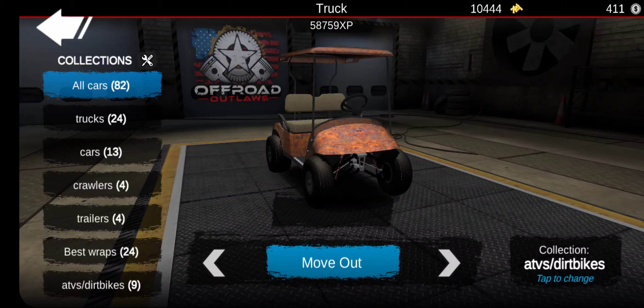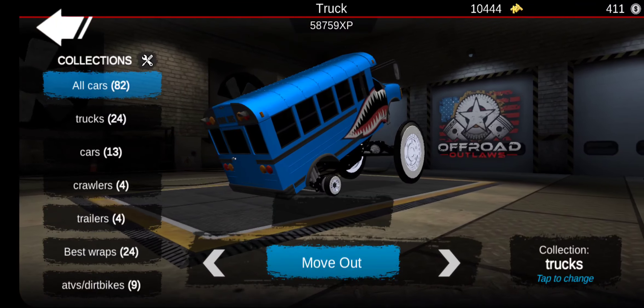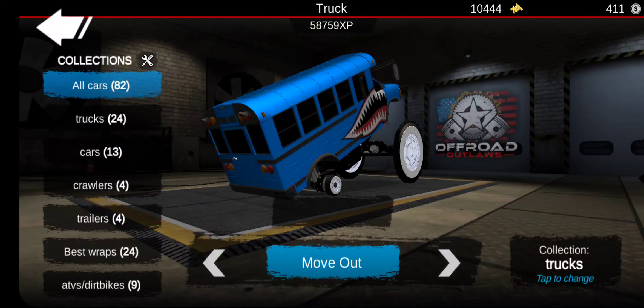Also a cool part of this video is I can see some of the builds that I haven't seen in a long time, which is pretty cool to look at. Here's my drift bus — this thing can actually drift very well for some surprising reason. I think because of the bumper drags, so it drifts pretty good.